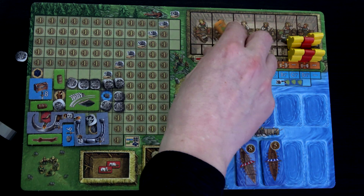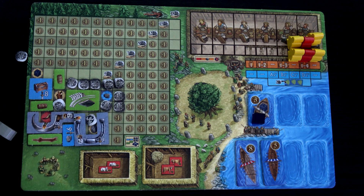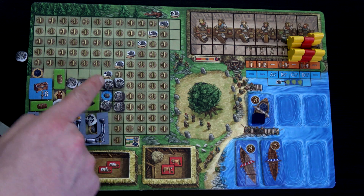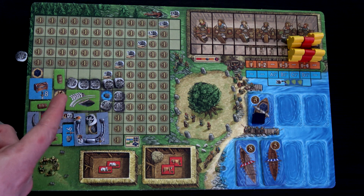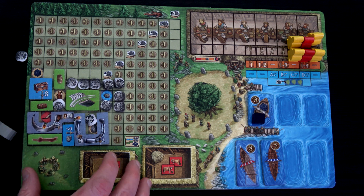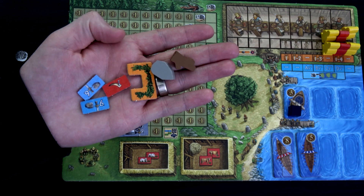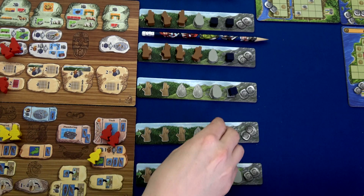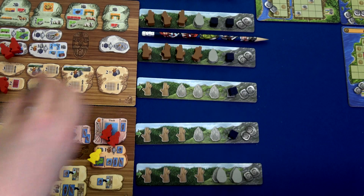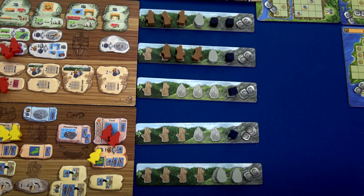Next we do our bonuses. I've placed almost all of the income I earned around this rune because I really wanted it, so I've now blocked it off. Going to the bonus phase: we're gaining a wood, a stone, some herbs, some mead, and two runes. Then we update mountain strips — look at this half rock, though a stone is just a stone. We move the pencil, grab our Vikings, and start the next round.